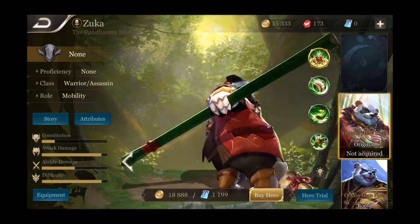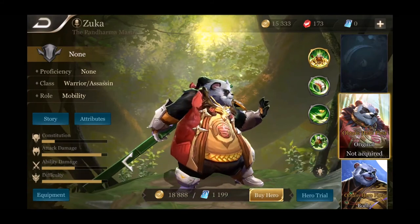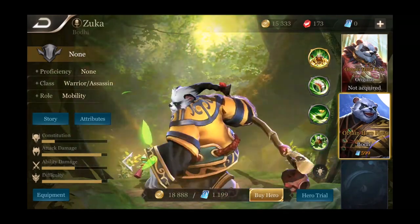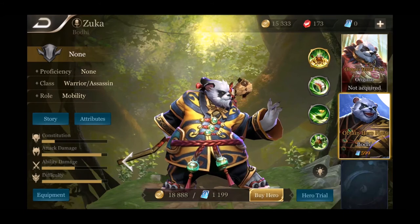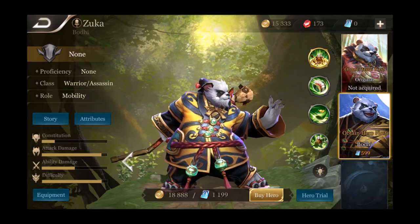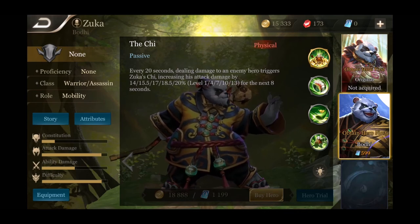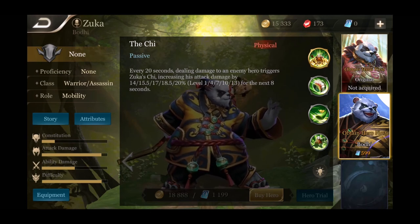Lastly we're looking at the brand new character Zuka, the Panda Master. He looks wicked awesome — a really great panda look with a staff — and his skin gives him a real martial arts legend look. He's a warrior assassin with attack damage and difficulty almost fully maxed out. 18,888 is his cost. His passive is The Chi — every 20 seconds, dealing damage to an enemy hero triggers Zuka's Chi, increasing his attack damage by up to 20% at max level for the next eight seconds.